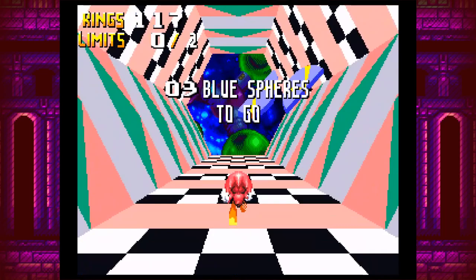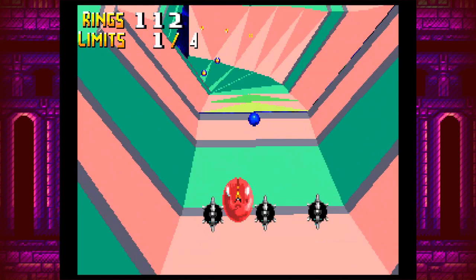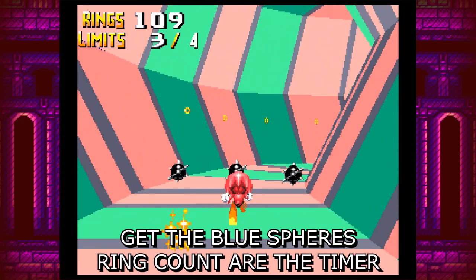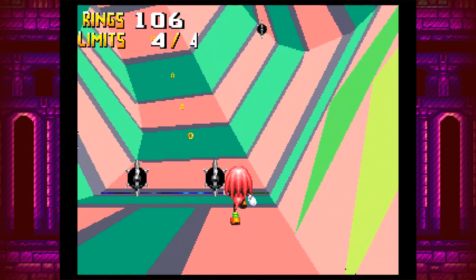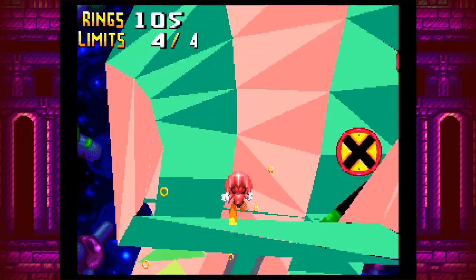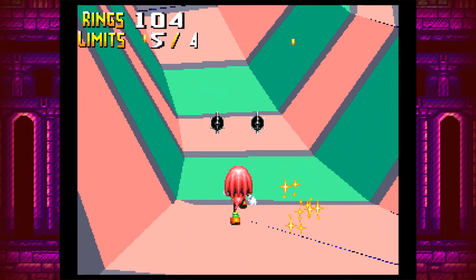Okay, so four blue spheres to get. We get these kind of pseudo-3D areas. The way these work is that you're supposed to get the rings that are required, but you can stay in these indefinitely. The only drawback is that your rings are your timer. That's pretty much it. I'm having a little bit of trouble seeing this properly. That should do it — that should be the first one done.